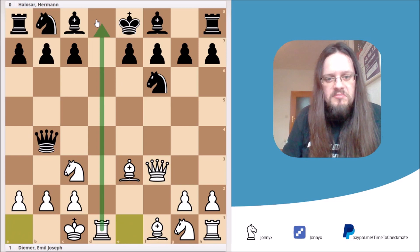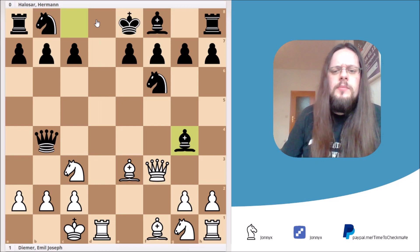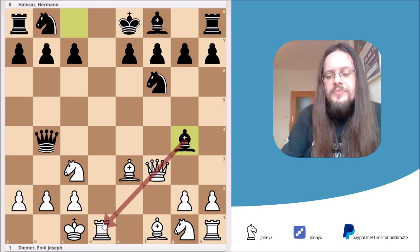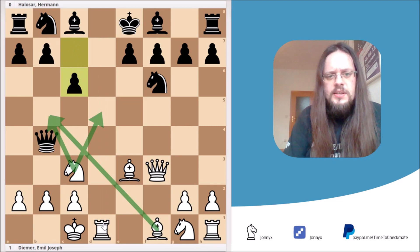Black fell for the trap. Black played the move bishop to g4. It looks tempting, because you're pinning the queen, and if the queen moves away, then you're winning at least the exchange. But it turns out that this is actually a big blunder. What Black really should have done in this position is to play c6, to stop any bishop b4, bishop b5, knight b5, or knight e5 threats.